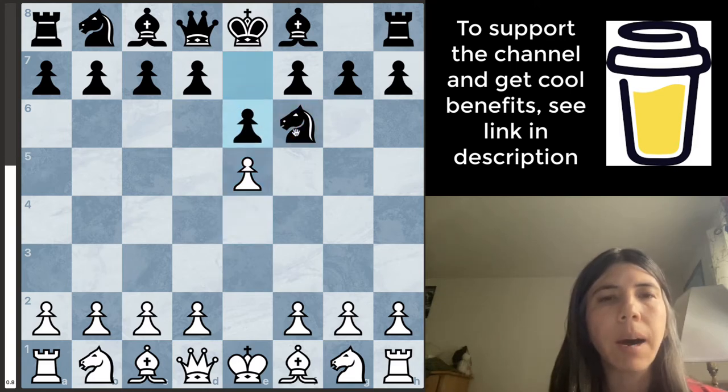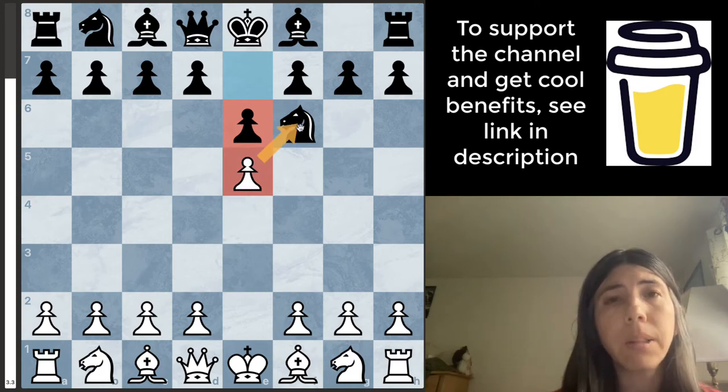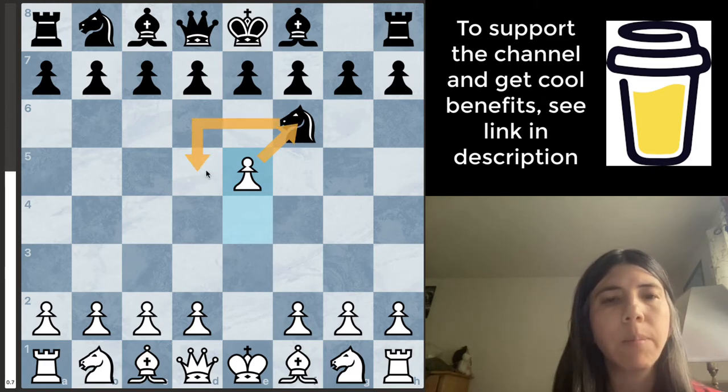Delta Airlines actually moved the pawn up and this is a mistake because the pawn is attacking the knight. Do you remember the value of the pieces? The pawn is worth one point, the knight is worth three points, the bishop is worth three points too, the queen is worth nine points, and the rook is worth five points. Of course the king is worth the entire game — I like to tell my students it's worth one million points. You want to always ask: if I move here, what is my opponent going to do? And you also need to ask: can my opponent safely capture a piece? Obviously I'm attacking the knight, and Delta Airlines should have moved the knight over to D5 to avoid getting captured.